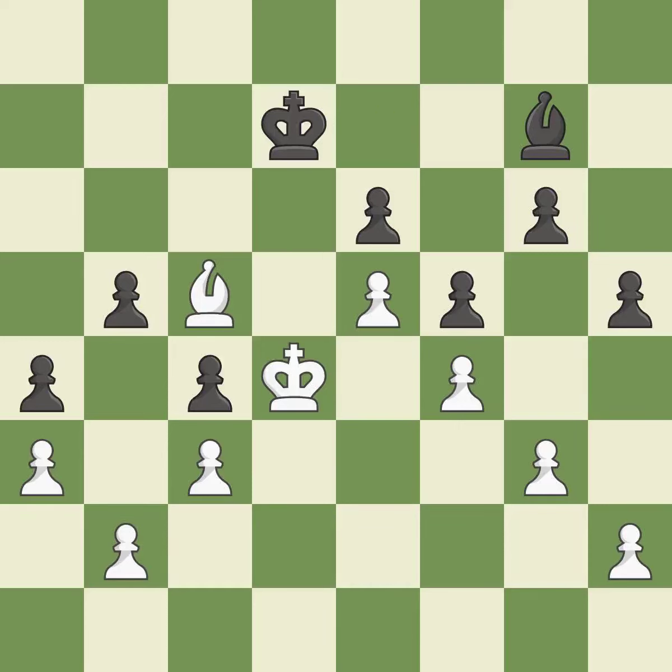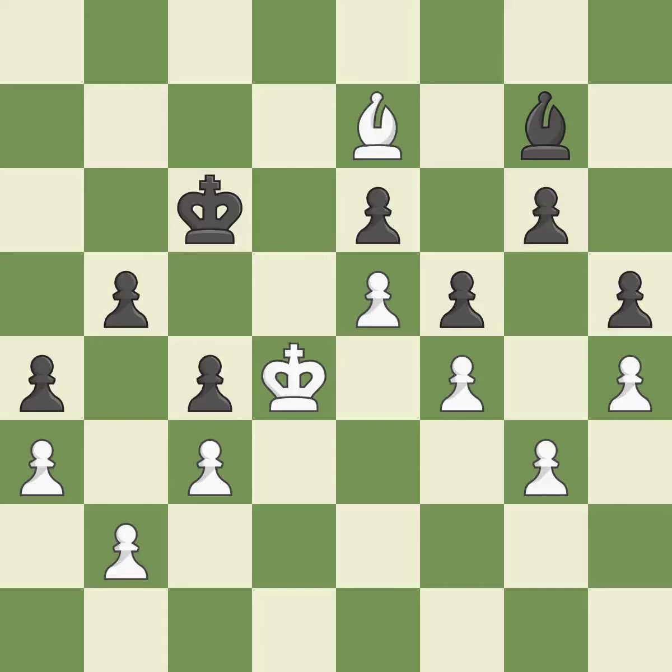Giveaway — one player was winning, but then gave it away. That game was pretty competitive. The opening was balanced. That was an incredible middle game by both players. White's accurate endgame play outshined black.